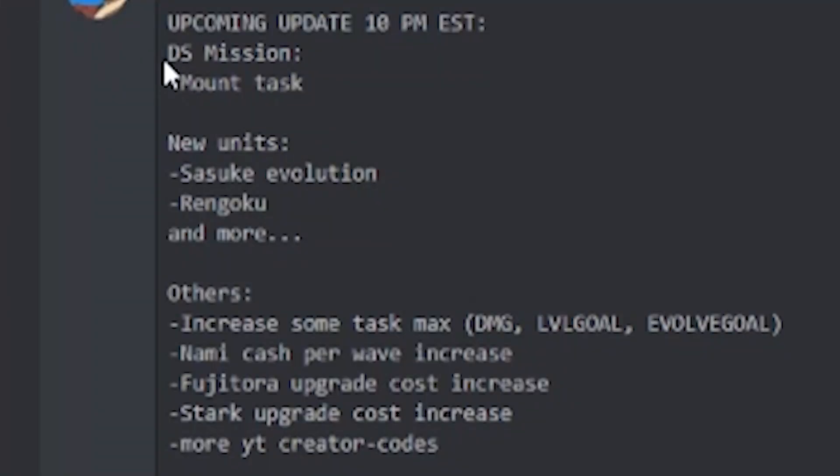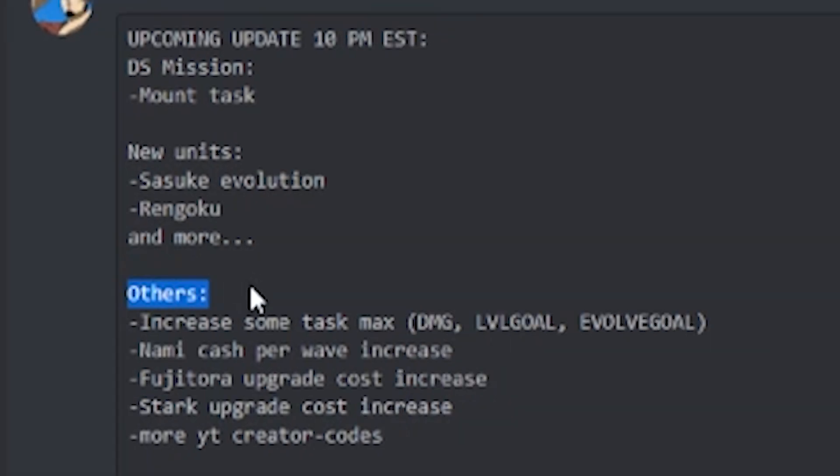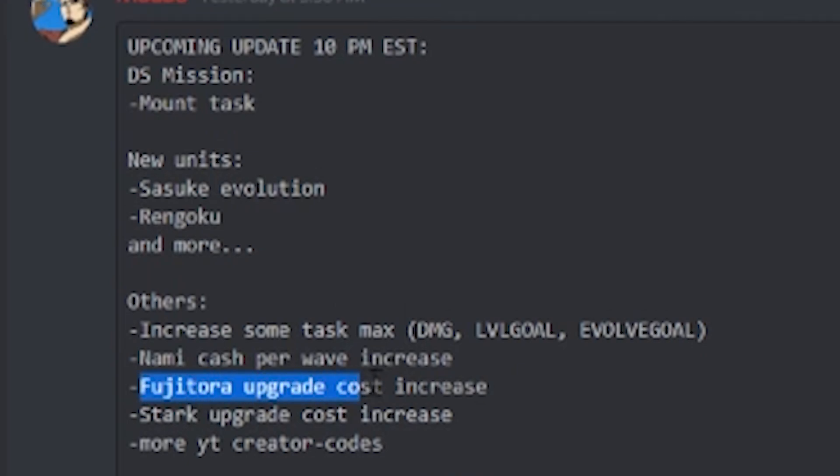So in this update, we got a DS mission, the mount task, then we got new units which is the Sasuke evolution, and then we also got a Ren Goku which is a 5-star, I'm pretty sure. We also got an increase in task max, Nami cash per level increase which is a buff, and then we got the Fujitora upgrade cost increase as well as the Stark ones. So the last two 5-stars from last update were nerfed, which is interesting. We also got more YouTube creator codes.